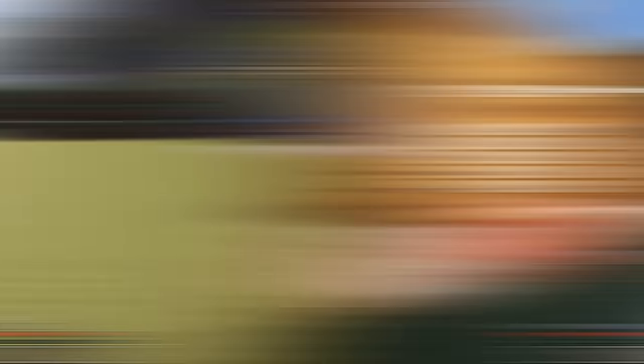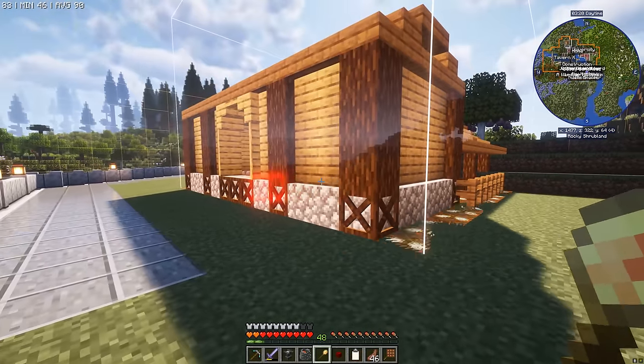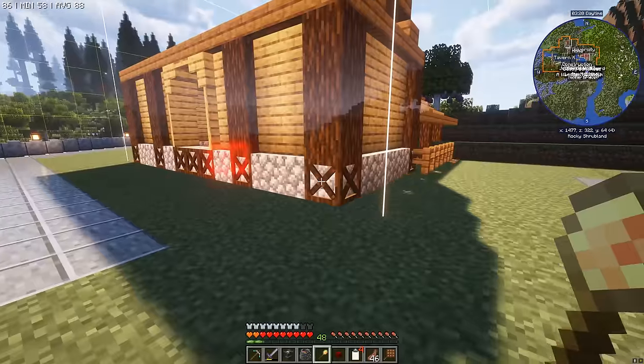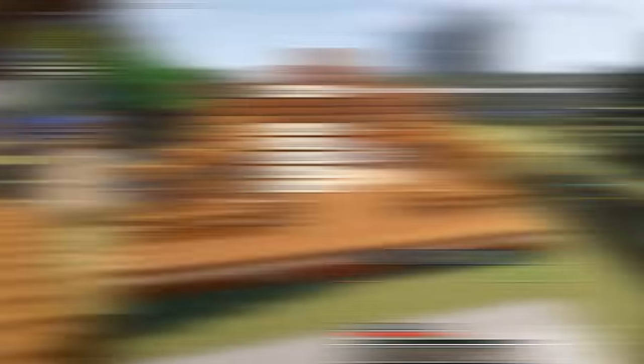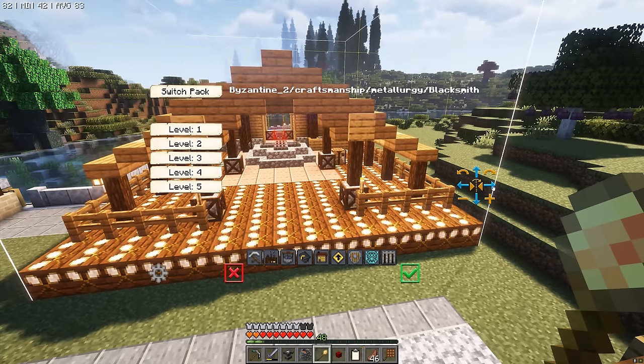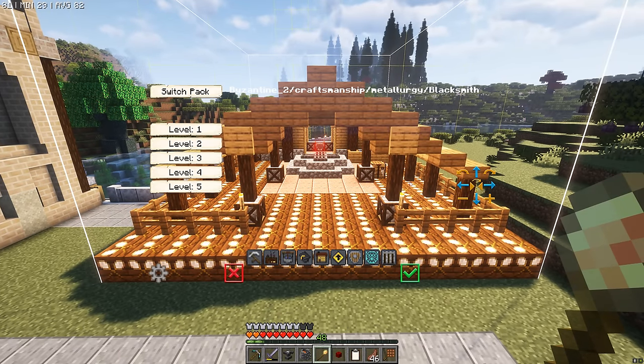What do these buildings look like? This is the blacksmith. I reckon the blacksmith is right at home right next to the smeltery. Let's spin this sucker around and get a bit of a bird's eye view. A very good looking building — I love these open plan blacksmiths, I think they look perfect.